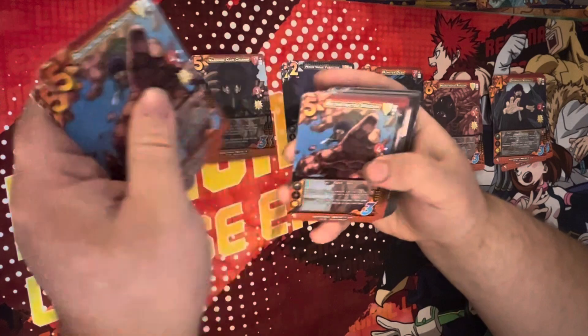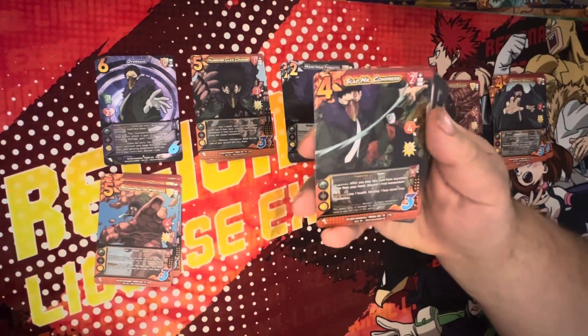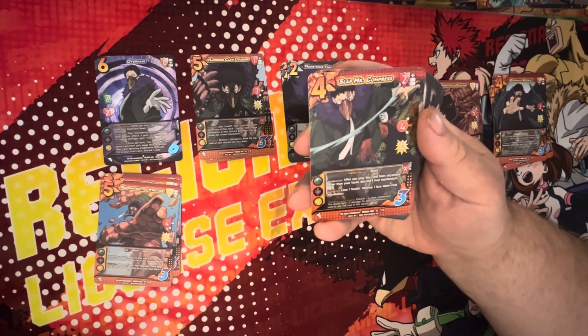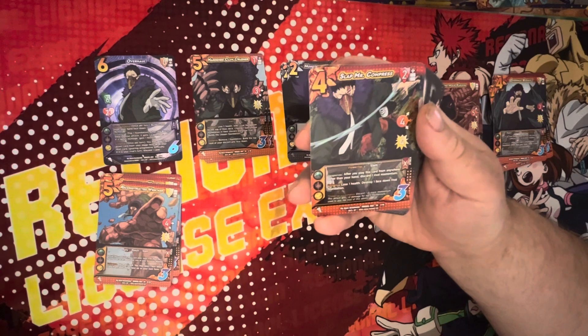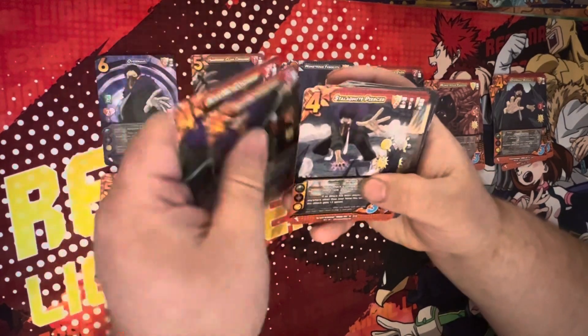Slap Mr. Compress — it's a four difficulty, two high block, four mid, for four, Powerful 2, slam. Response — after you play this card from anywhere other than your hand, discard one rival momentum — never a bad ability. Enhance — lose one health, destroy one face-down rival foundation — also very good. Two copies of that.